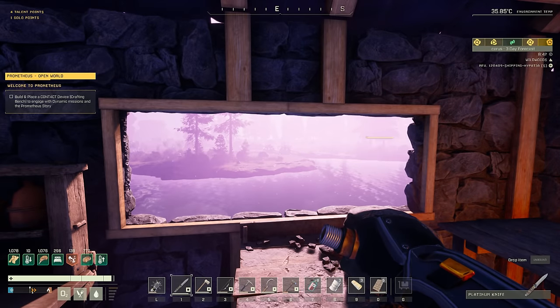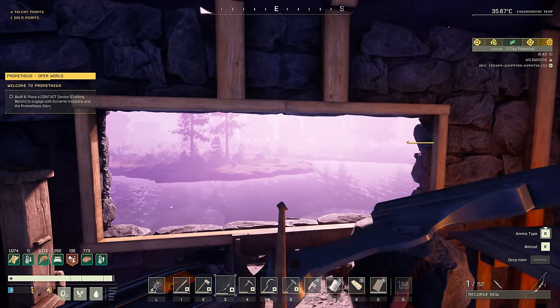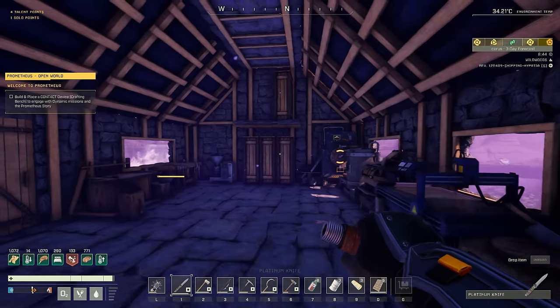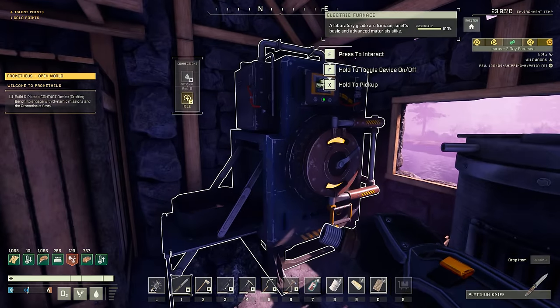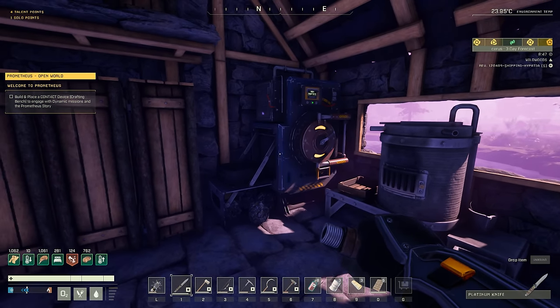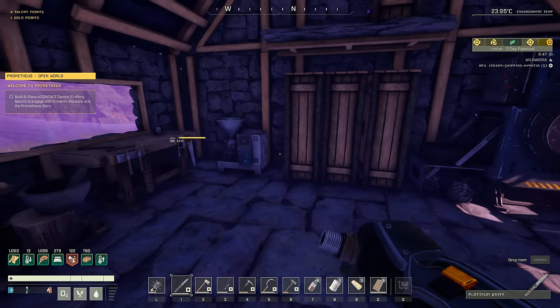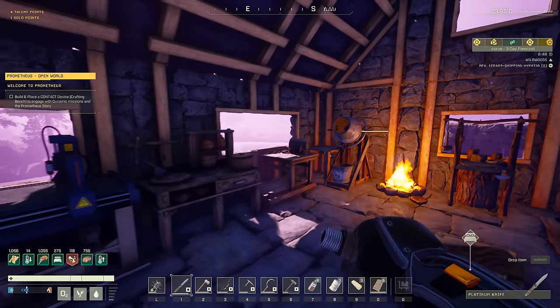So in the last part, we got our electricity set up. You can see over there we have our two water wheels spinning for us, getting us 4,000 power. That's sufficient for now. Right now we only have the electric furnace and the materials processor. Together these take exactly 4,000 power, but if you're not using them both at the same time, we have some surplus power anyway.